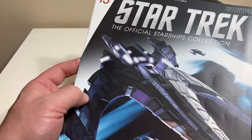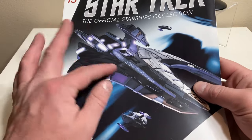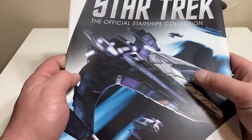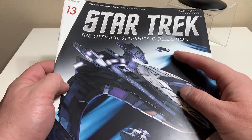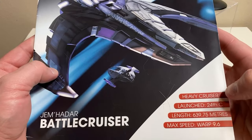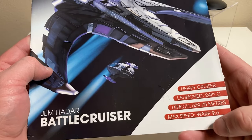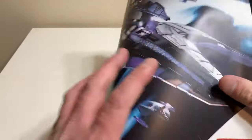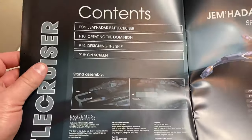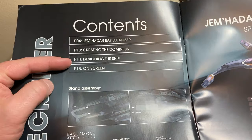I got this some time ago back when Eaglemoss was open — I think I got it on sale. There we have the Jem'Hadar battleship and this rendering looks really, really good. We have some of the bug ships down below. It is of course a heavy cruiser launched in the 24th century, with a length of 639.75 meters and a warp speed of 9.6 — it's the Jem'Hadar battle cruiser.